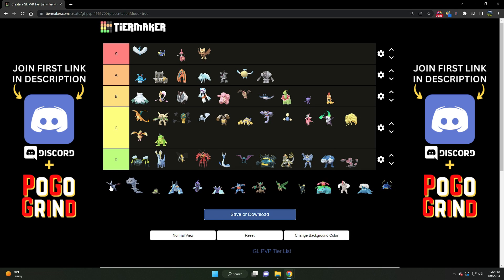Next we've got Skarmory — solid B tier as well. It had a lot of use back when there were lots of Nidoqueens, but we don't see those anymore. Plus all of the Lanterns being introduced into the meta, and there are more Steel types to counter the Noctowls and Altarias now. There are just better Steel type and better Flying type options. But still a solid B tier flyer for sure.